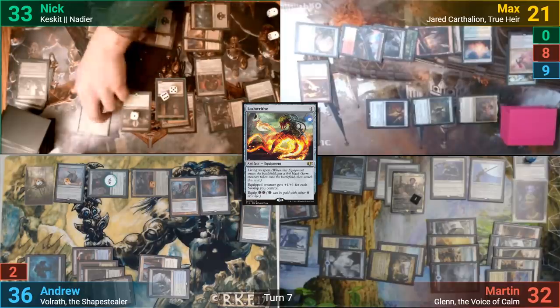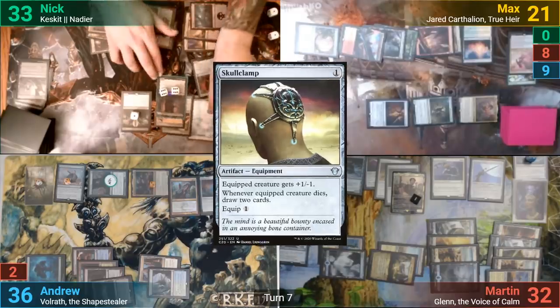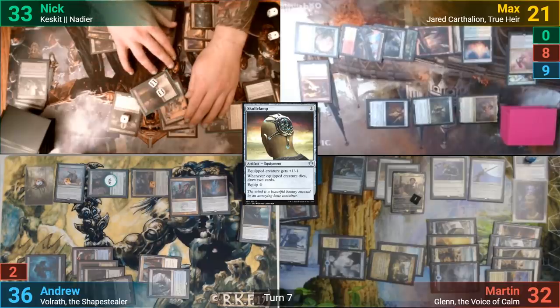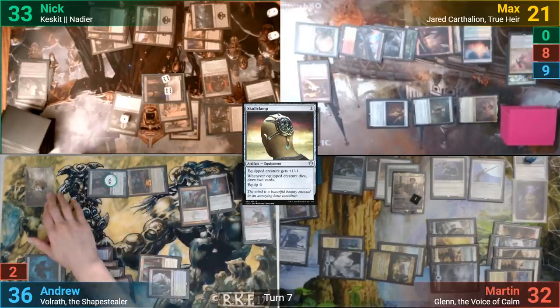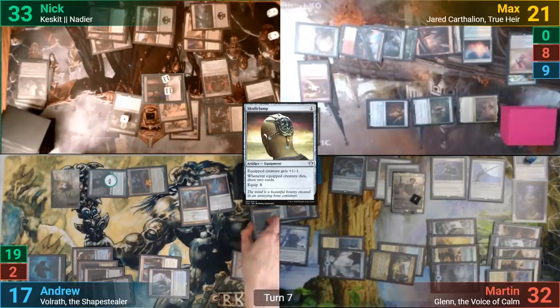He then sacrifices the last zombie for mana, and we see a Skullclamp come out, which he sticks onto his commander. Moving to combat, Nadir goes at me for 26. I block with my Patron and a Plant token, taking only 19 Commander damage, and Nick gains some life. With the Patron dying, she's exiled because of Calatus, and Nick makes another token, then passes turn.